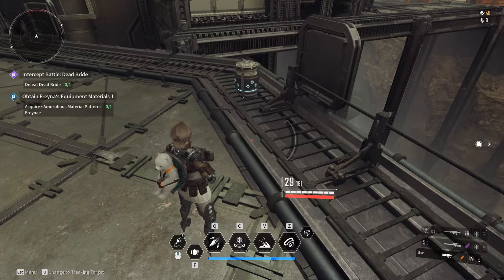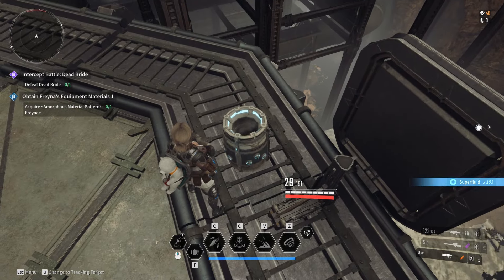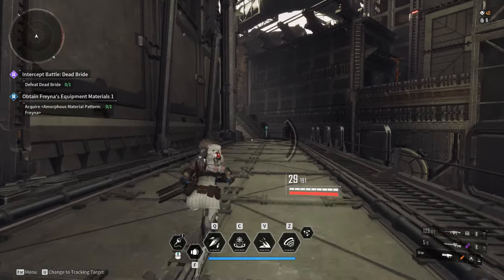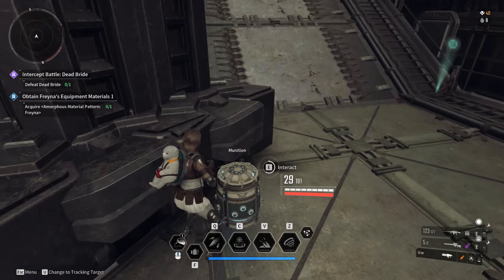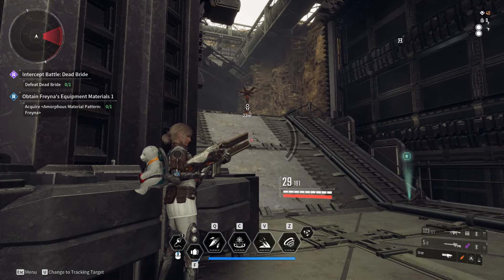The only way to obtain Superfluid is by looting resource boxes and munition containers in the Steriland region. Use your SF scan to locate the white diamonds on the map, which mark the positions of these containers. Interacting with the munition containers and destroying the resource boxes will reward you with Superfluid.